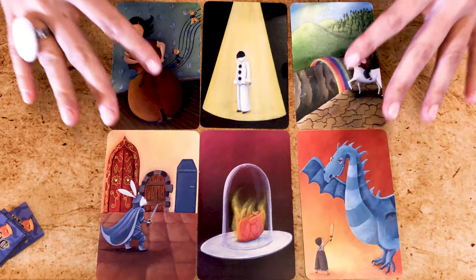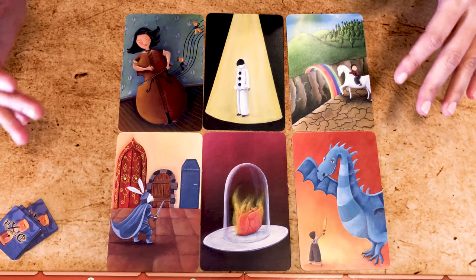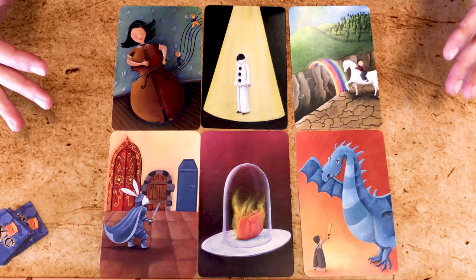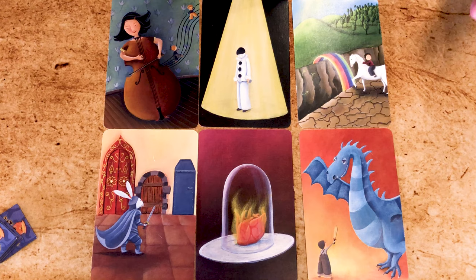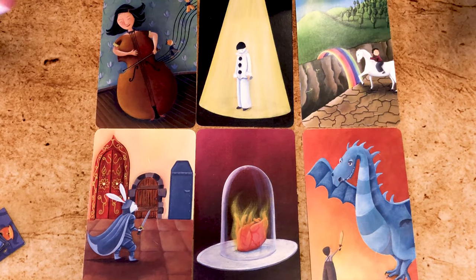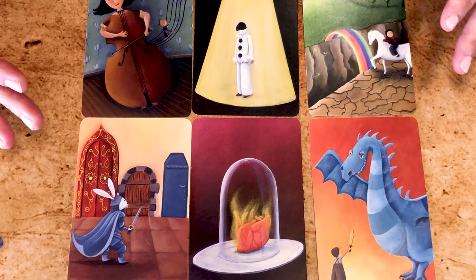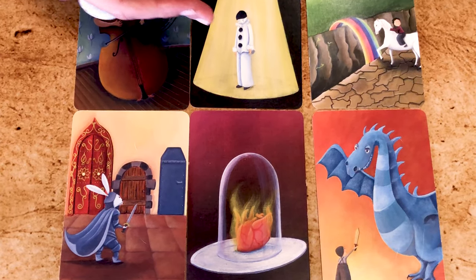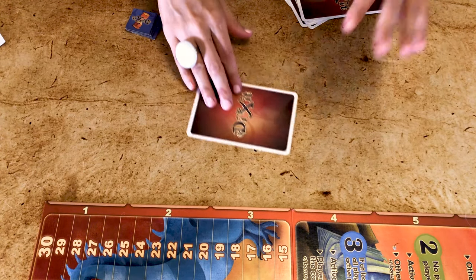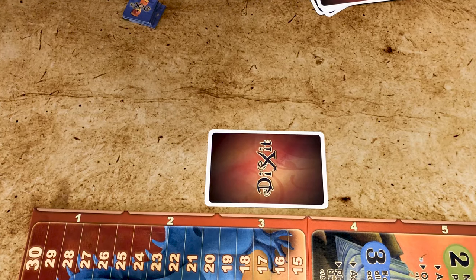Each turn there is one active storyteller. The storyteller looks at the six cards in hand, selects one, and says a word or sentence describing that card. Be careful not to be too specific, too obvious, or too cryptic — if all players guess correctly or none of them gets it, the storyteller scores nothing. For example, saying 'going on an adventure' could be too generic and apply to many cards, while 'girl playing the cello' may be too specific. You also need to understand your audience — clues won't be the same for children as for adults. You cannot give clues so personal that only one player would know. The storyteller places the card face down in the middle, then all other players simultaneously choose a card from their hand that best matches the description and give it to the storyteller.